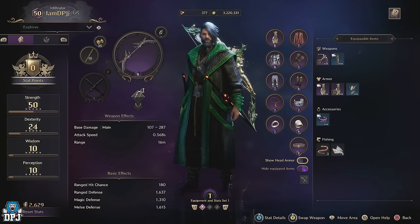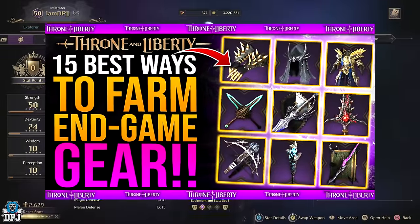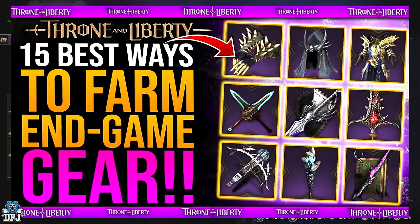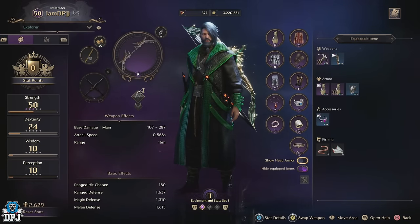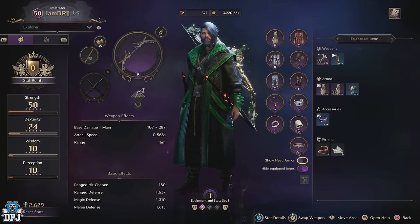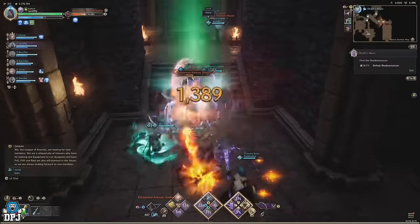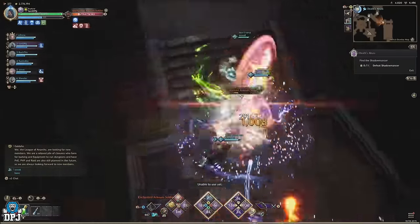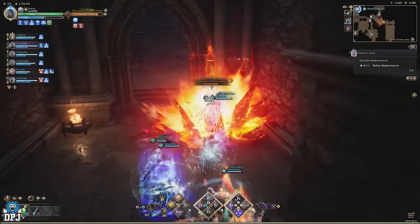I posted a video a few days back covering almost every way in this game to get that epic purple end game gear — there are 15 plus ways to do so, and if you missed that video you'll find it on my channel. But today I'll bring you what in my opinion are the 5 easiest methods to get that epic gear once you hit level 50 or even before. So if you're at a point where you're still wearing blues and looking for ideas, you've leveled up your blues in regards to their traits and it's time to progress to purples.